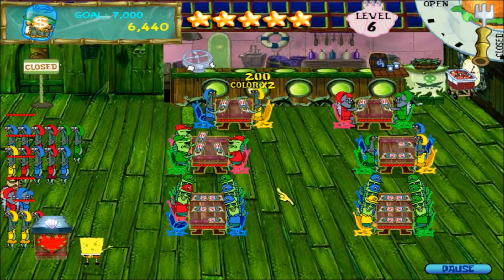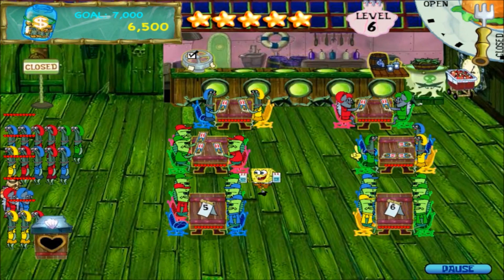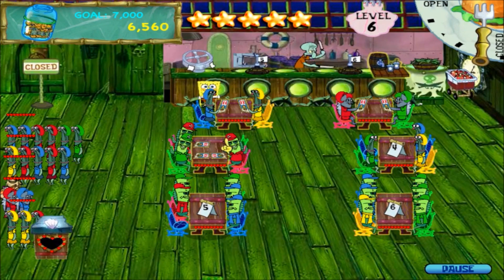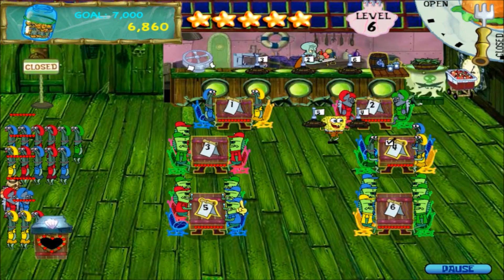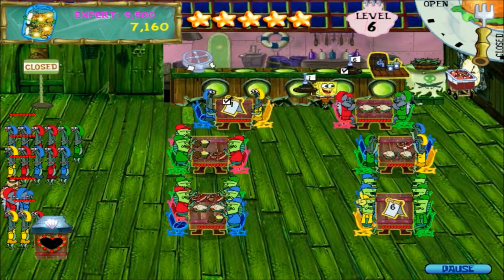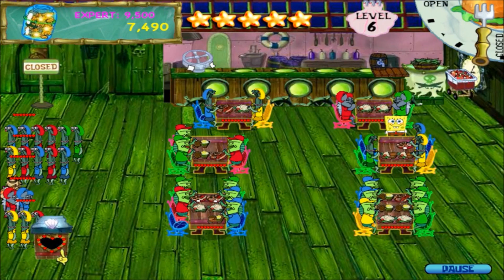Come on, red, green — there we go. Yellow. And that's everyone. Get these orders in. Table two. And table one — what do you mean? Okay. Table five and four. Two and three. One and six. Goal's been reached!